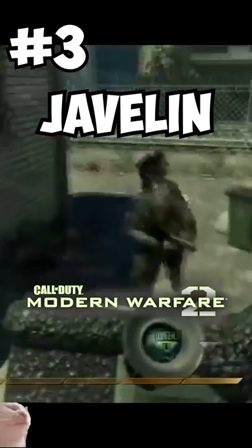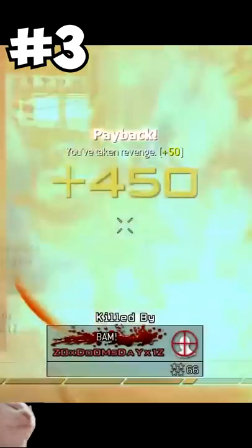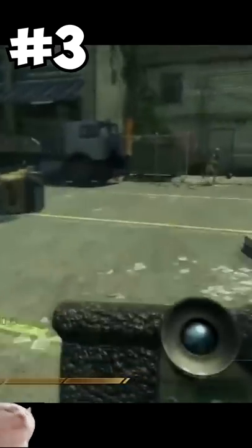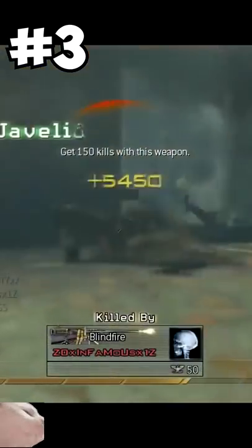At number 3 we have the Javelin from Modern Warfare 2. For you zoomers out there, there was a Javelin glitch where you could literally become a walking predator missile. All you had to do was have your Javelin out, pull out a Semtex, and then cancel it with Y. That's literally all you had to do. And the explosion radius was bigger than a rhino's ballsack.